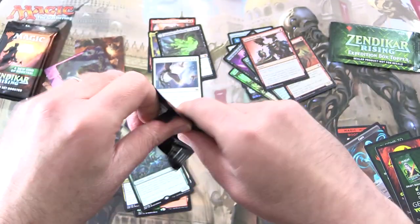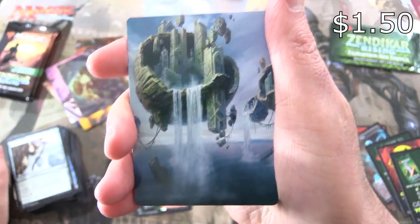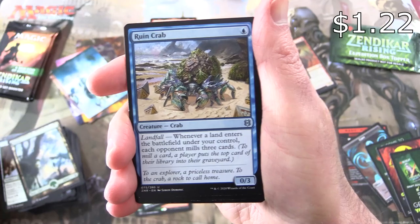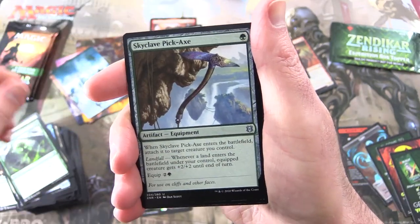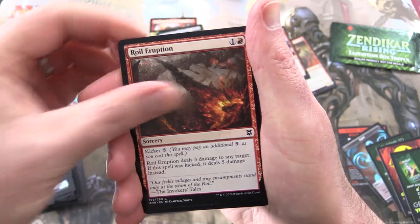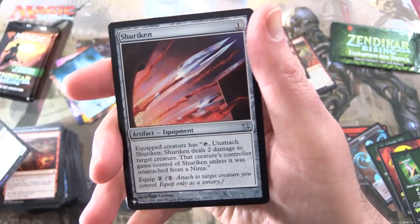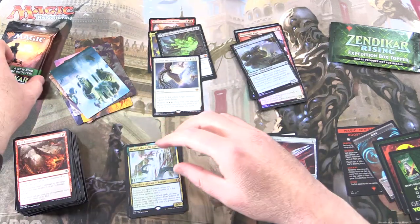Three more packs — where are my Mythics, people? I was expecting to get a Mythic every pack and it was going to be very exciting, and now the excitement has died down somewhat. We've got a Forest, Ruin Crab — nice one. Canyon Jerboa, Fearless Fledgling, Roiling Regrowth, Skyclave Pickaxe, Skyclave Geopede, Territorial Scythe Cat, Subtle Strike, Royal Eruption. And the rare is Verizole the Split Current. And a Foil Dread Worm, along with from the list — Shuriken. So I've seen this one before as well.